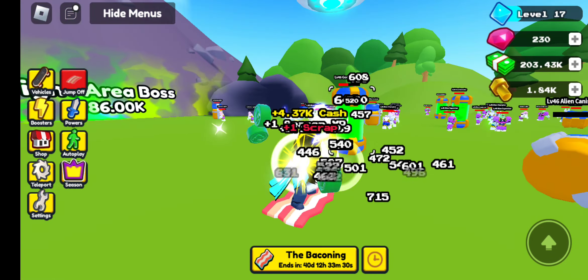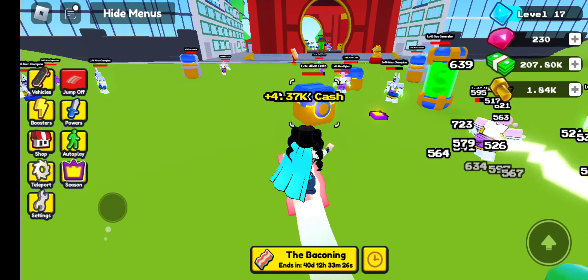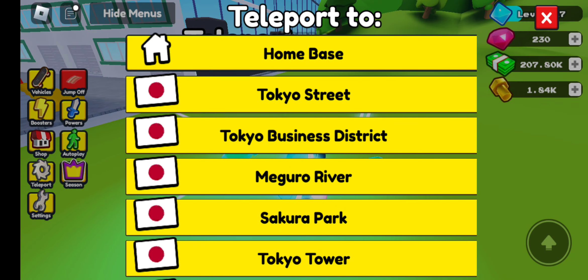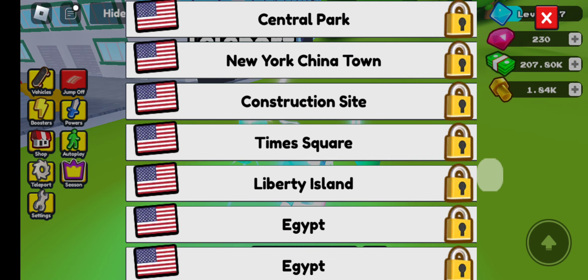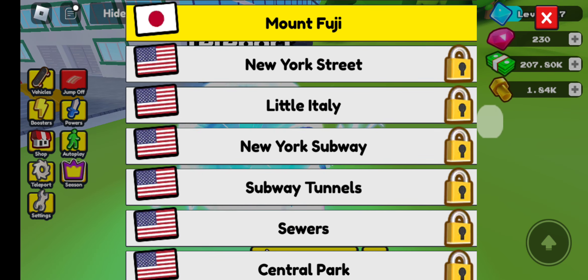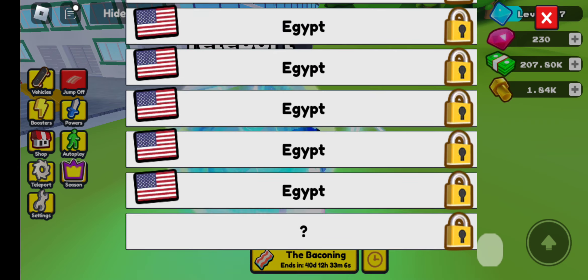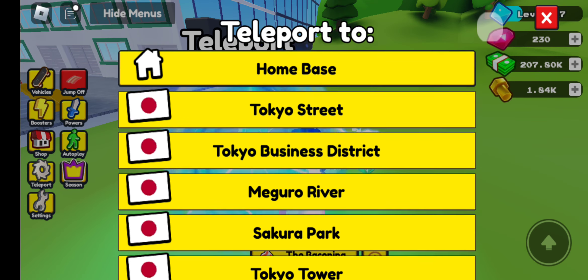I'm in the Mount Fuji area. Hold on, let me go to the teleport area and show you. So there's this little teleport thing here. And I'm slowly working my way through Japan. This looks like the last area that I need to be in, and then I'll get to move on to the USA and Egypt and whatnot.